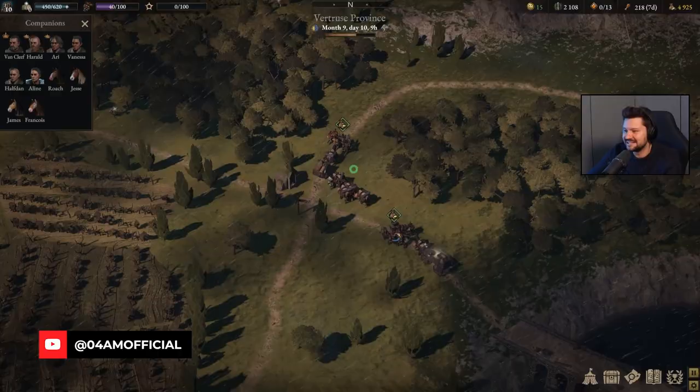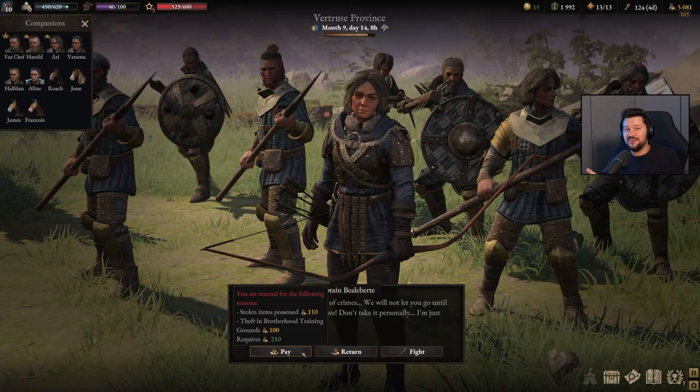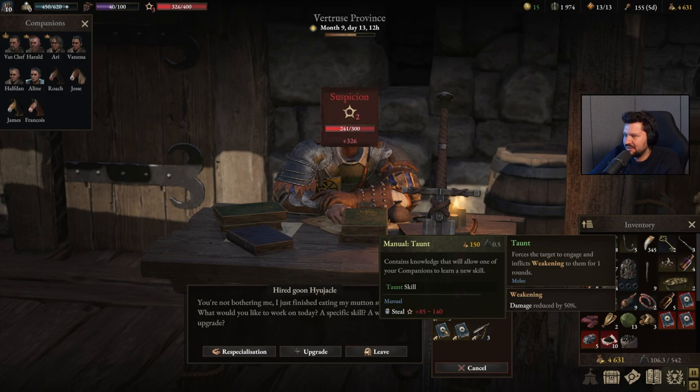Hey, what's up guys? It's your man Yamagam back with some more Wartails. In today's guide we're going rogue on expert difficulty. We're going to deal with rich mercenaries, reap some rewards, deal with the guard in different ways, see how you can launder items, get rid of your wanted level as quick as possible. Today's video is going to be filled with tips and tricks so you can become the ultimate bad guy. Let's get right to it.